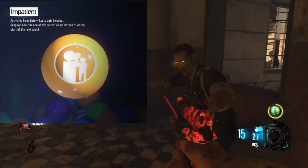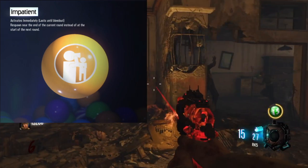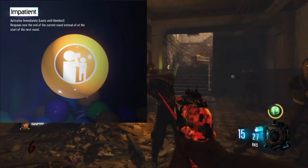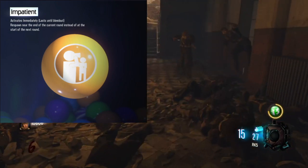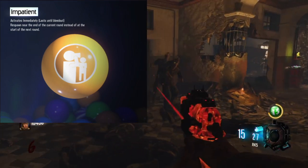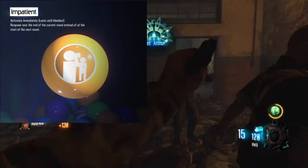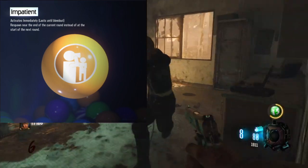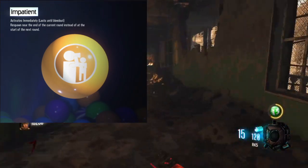Coming in at the number 2 spot is Impatient. Very similar to Arms Grace, this one allows you to respawn at the end of the current round instead of the start of the next round, and lasts until bleedout. The reason this one is 10 times worse is because, while it does spawn you at the end of the round, it doesn't do what Arms Grace does. Arms Grace allows you to re-get all of your weapons, whereas Impatient just spawns you in with a normal pistol. Theoretically it allows you to buy back your perks and some wall weapons, but it's not as useful as Arms Grace.